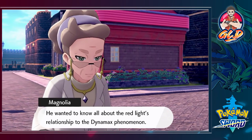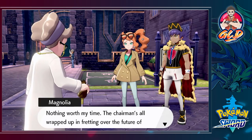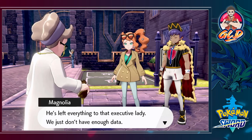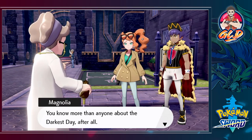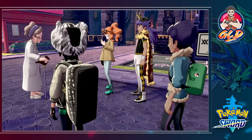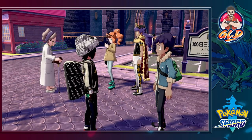Grandma Magnolia is here: 'Being able to predict such things is part of a scientist's work. The Chairman called for me — he wanted to know all about the red light's relationship to the Dynamax phenomena.' 'Did the Chairman know anything?' 'Nothing worth my time — the Chairman's all wrapped up fretting over the future of energy. We don't have enough data. That's why I wanted to ask you to start looking into things too, Sonia. Are you saying the red light and the Darkest Day are connected?'